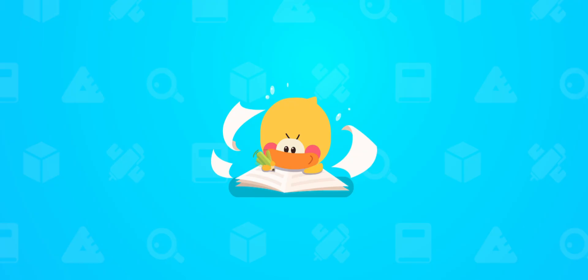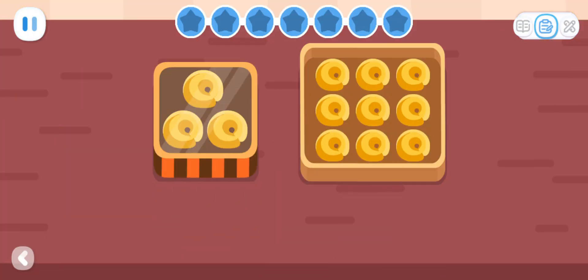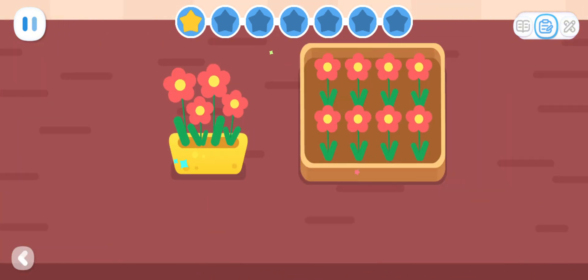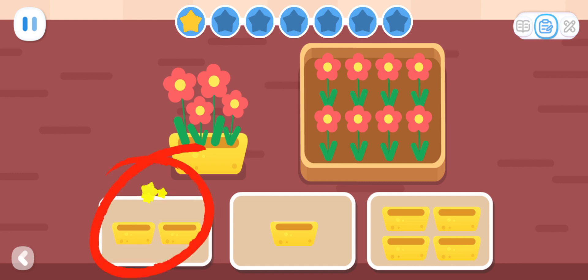Practice with Quacky! Basic Exercises. A box can hold three cookies. How many boxes are needed to hold nine cookies? You got it! A vase can hold four flowers. How many vases are needed to hold eight flowers? That's it!